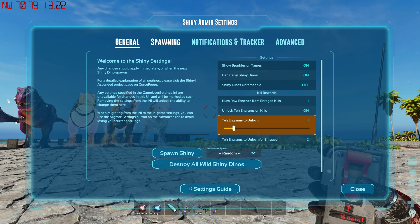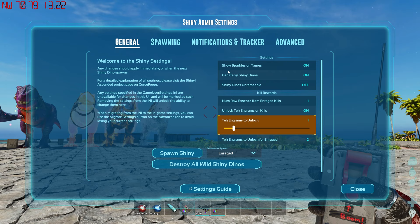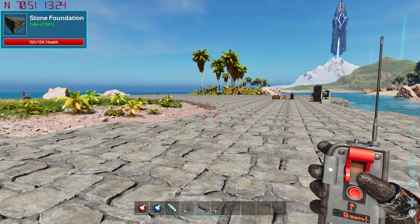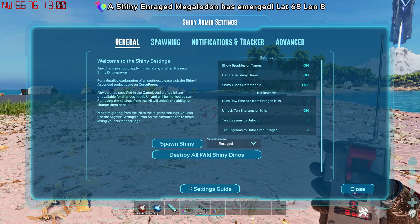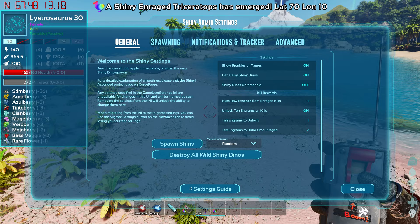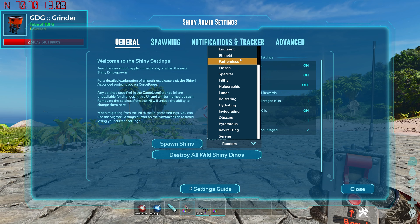There's also a button to manually spawn shinies across the map — in single player they'll spawn in your area. You can pick the type, like Enraged, and click 'Spawn Shiny.' We spawned an enraged Megalodon and then a random shiny enraged Trike. Here's the enraged Trike — get close and it'll get super aggressive. I usually just do a few random ones on the server to help players out.